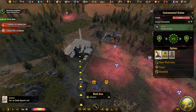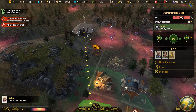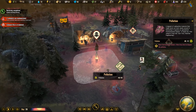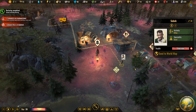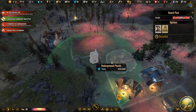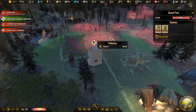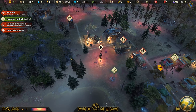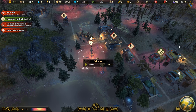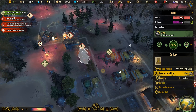We can finally employ someone in the environmental station. I'd say let's take two workers here for the environmental station, because I want to get rid of this polluted area as quickly as possible. We have another specialist, Soapbag — let's send him to the world map right away. We've also finished the guard post, but we don't need a guard just yet. Now two people are working there and we can get rid of the pollution.